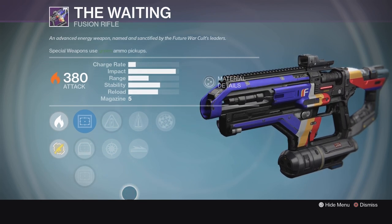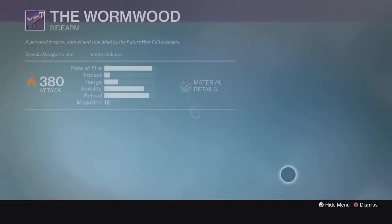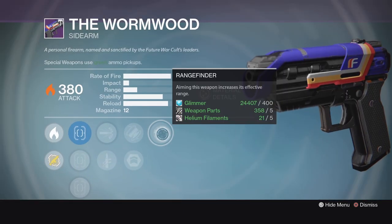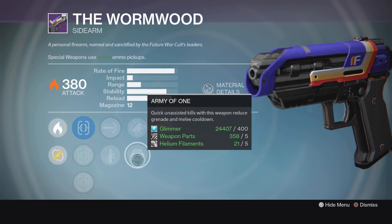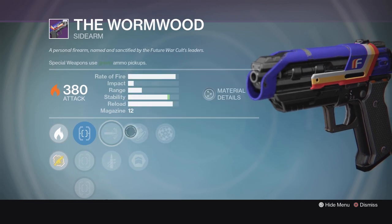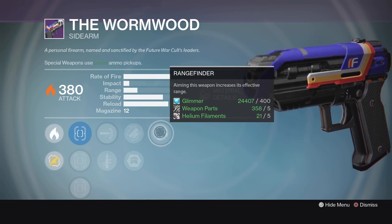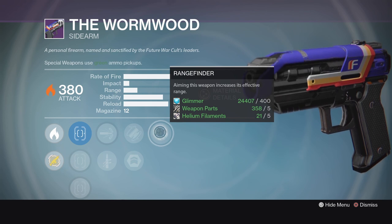And of course, the Wormwood is back, and of course it's got a great roll on it again: Rangefinder, Fitted Stock, Army of One, High Caliber Rounds, Quick Draw. High Caliber Rounds, Fitted Stock, and Rangefinder — this thing's going to be a beast in the Crucible. Absolutely pick up the Wormwood this week if you don't have a great roll already.